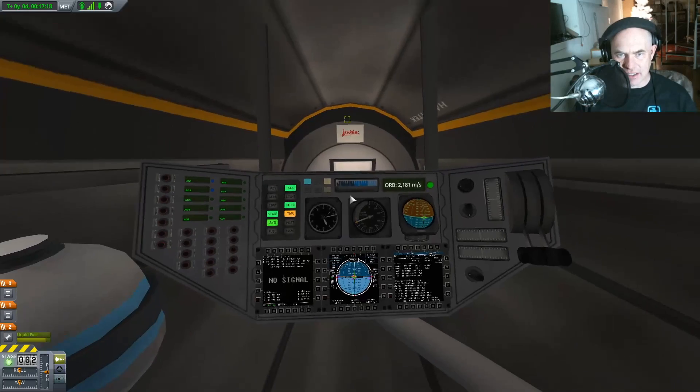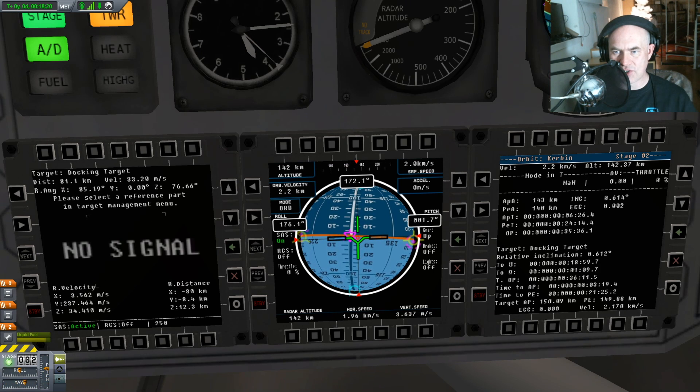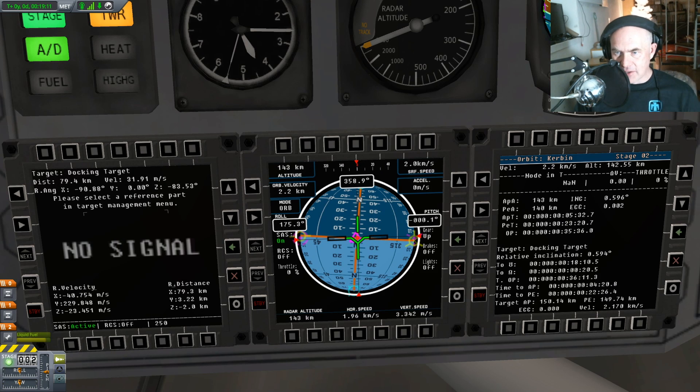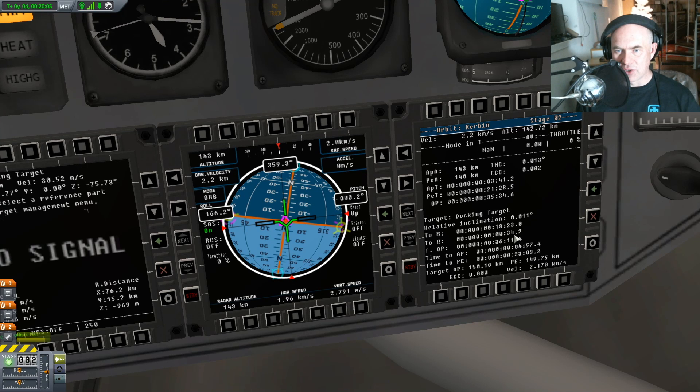So now the next thing is we need to work on getting close to the target. We also need to adjust our relative inclination — our relative inclination is 0.612. We have two options here and I don't remember which. So now I'm going to make another burn, trying to reduce our relative inclination. What I'm looking at are these numbers here — it says 0.325. Every time I fire the engines it decreases this, but when I get too close this number starts going up, so you want to account for that. 0.03 — 0.001.